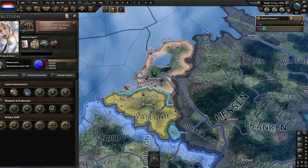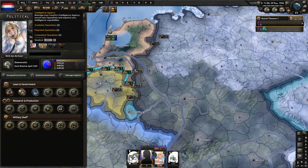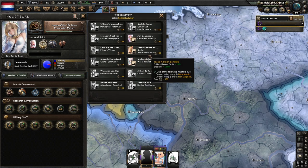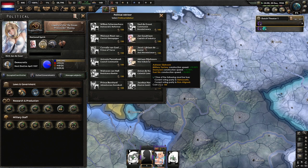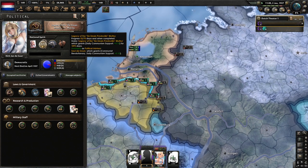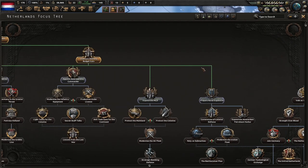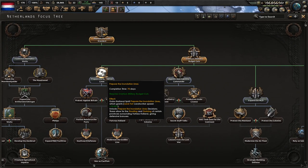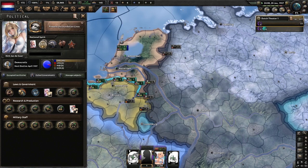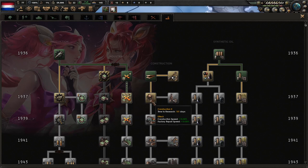Now we're at neutral. We're going to go for Legacy of the Mutiny. We have a ton of political power now, so technically we can spend it — but we're just going to wait, because Cabinet Ministries is good to grab, and probably the Military Theorist. Once Legacy of the Seven Provincian Mutiny is finished, we're going to do prepare the inundation lines and choose the Communist Revolutionary.